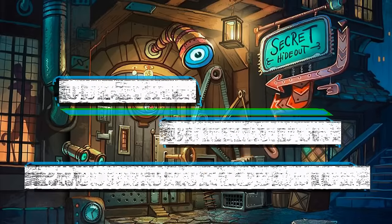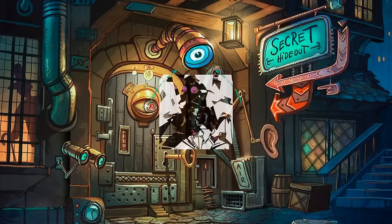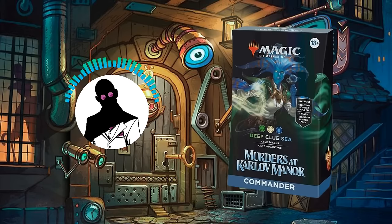Hello everyone and welcome to another Cut Rate Commander Precon Upgrade Guide, the series where we take a look at Precon decks and bring them up to cut rate standards. My name is Grazit, and today we'll be looking at the Deep Clue Sea Precon for Murders at Karlov Manor and its face commander, the Legally Not a Merfolk, Morska Undersea Sleuth, which we'll be bringing up from its roughly $40 price point to an increased budget of $75 after upgrades.